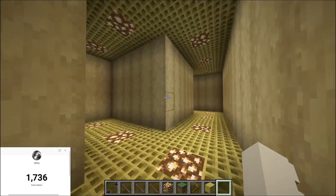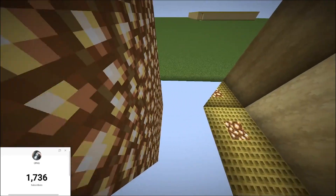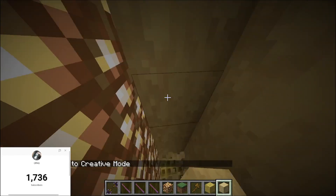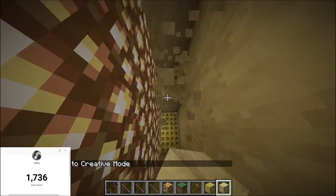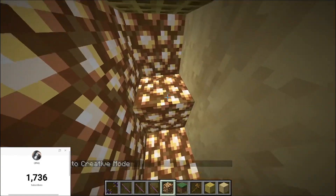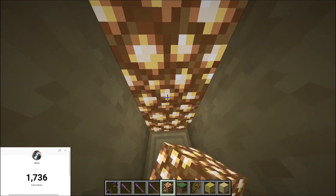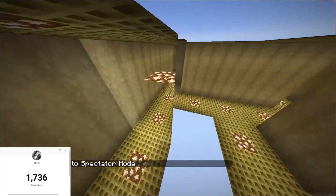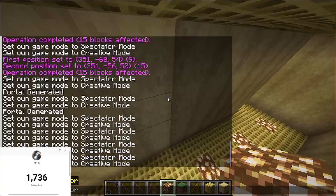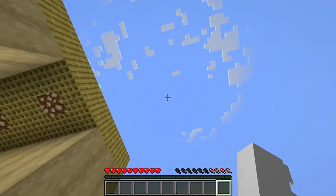I did this over a span of like 30 minutes and was placing the glowstone behind the portal so that the light didn't look off, because they're two different places. Sometimes it'll break something or place something in the wrong spot and then it's just a hassle.